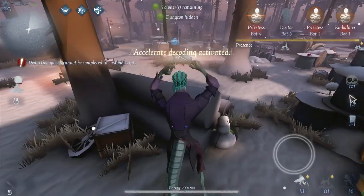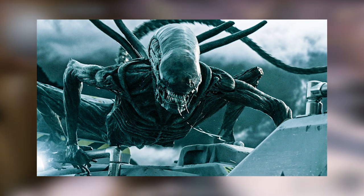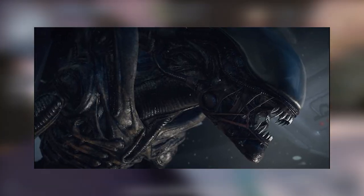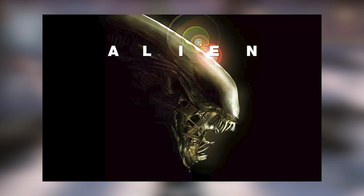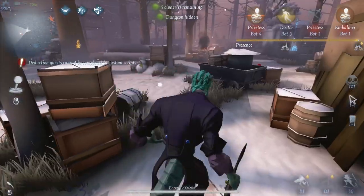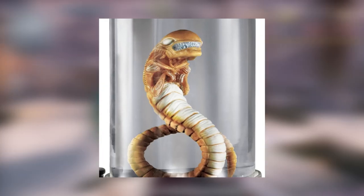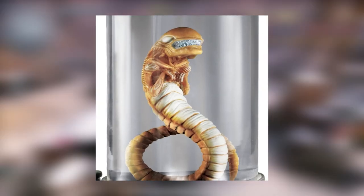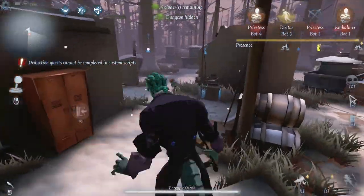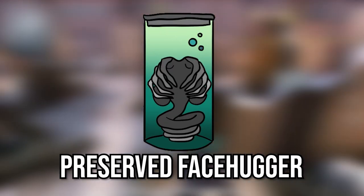Let's be real — Luchino is a hunter that's just dying to get a xenomorph skin. A xenomorph, for all of you who are unfamiliar, is an extraterrestrial parasitic creature that is a prominent mascot in the Alien franchise. This cosmetic references the very peculiar life cycle of a xenomorph — the facehugger being the baby stage, and the chestburster being the teenage stage. Luchino mains are a rare breed, but they still deserve a very good cosmetic for their main. Will you buy this accessory if it was real? Let me know down below.